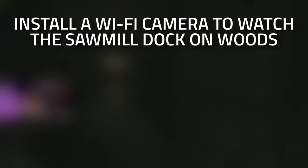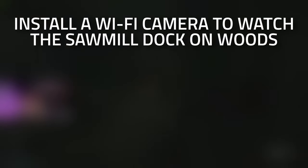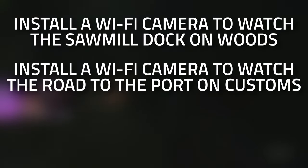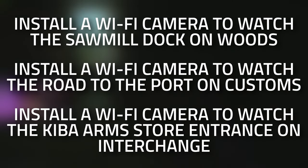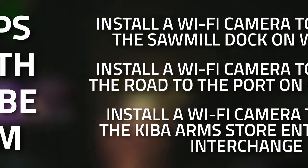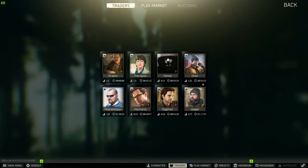Hey guys and welcome to a Skier task guide. 'Informed Means Armed' - for this task you're going to need to install three wi-fi cameras: one to watch the sawmill dock on Woods, one to watch the road to the port on Customs, and finally one to watch the Kiba Arms store entrance on Interchange.